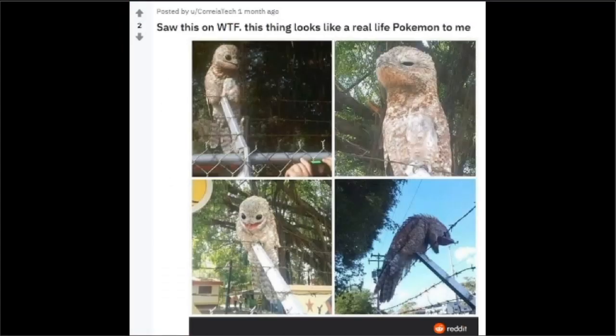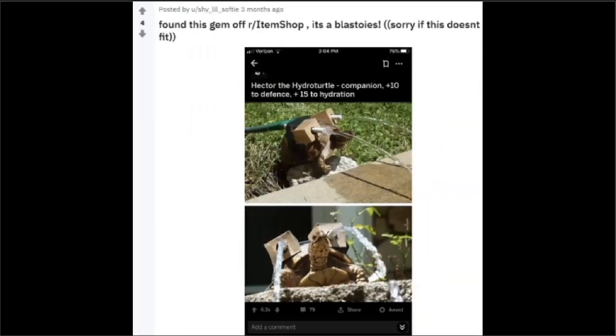Alright, so first we've got like this owl thing spider — I reckon this is meant to be under the animals that could resemble Pokemon. Then we've got a repost from r/item shop where they've put Blastoise, and yeah I could see it — it's like a turtle with like two water hoses coming out of it.